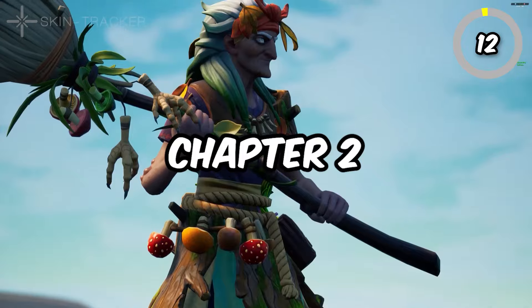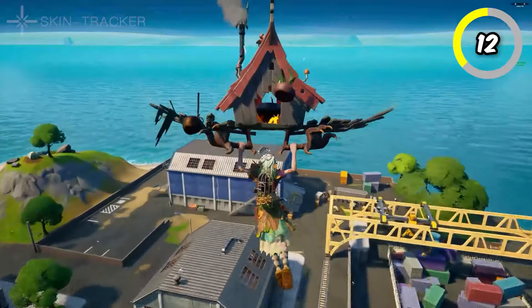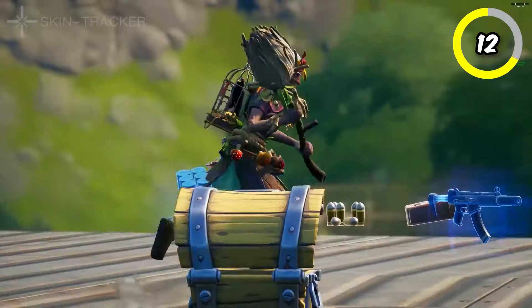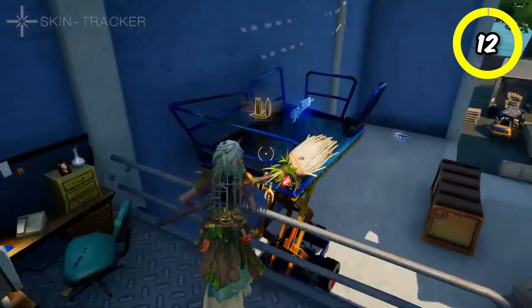Baba Yaga came out in Chapter 2 Season 4 — this is an old witch skin that has an eerie vibe to it. It's a very weird looking and kind of scary skin. I don't think many players really care for it to return, but it is a pretty well-known Halloween character, so if it does return anytime soon, it will most likely be this year for Fortnitemares.